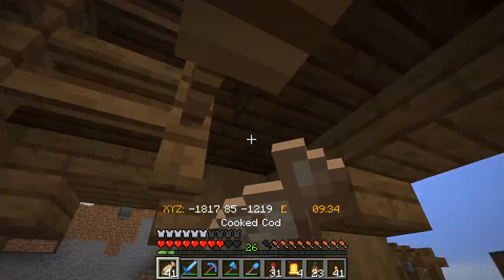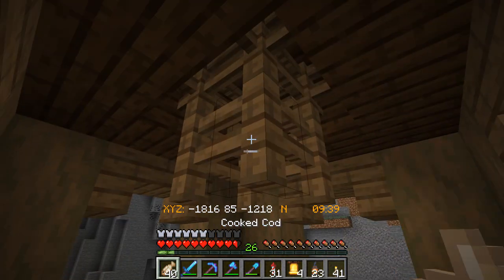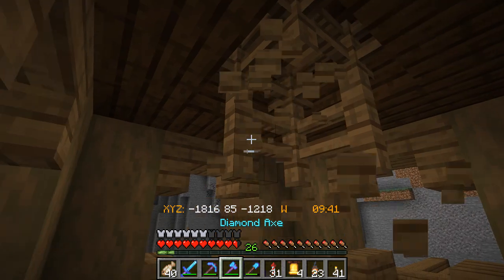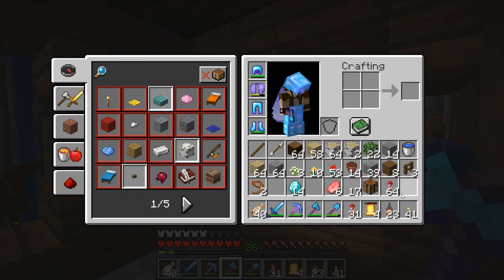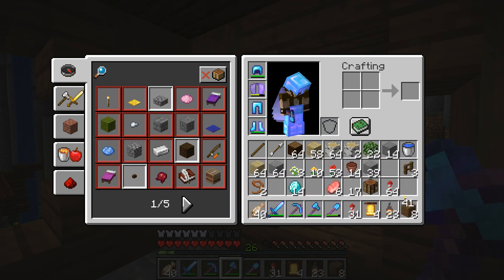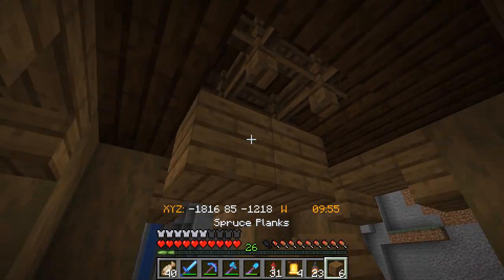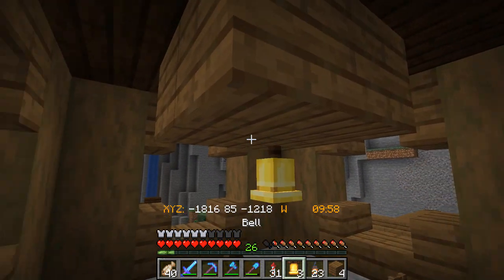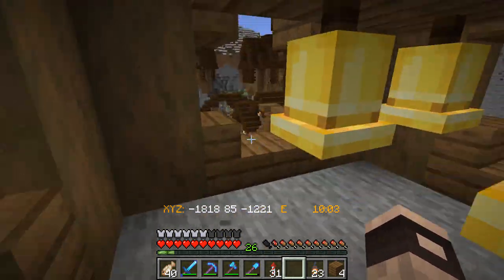The last thing we have to add in up here is a couple of bells. And I've just discovered you can't hang bells off of fences — that is really, really annoying. I guess we're just going to have to put in some spruce wood up here, just some spruce wood blocks to hang the bells off of. I guarantee it's just going to look awful.